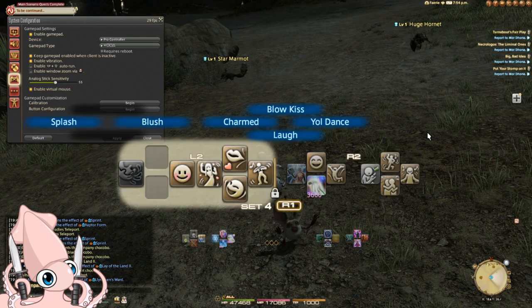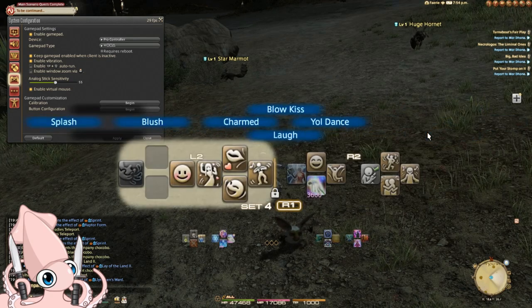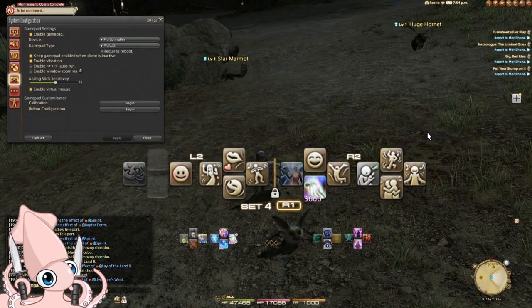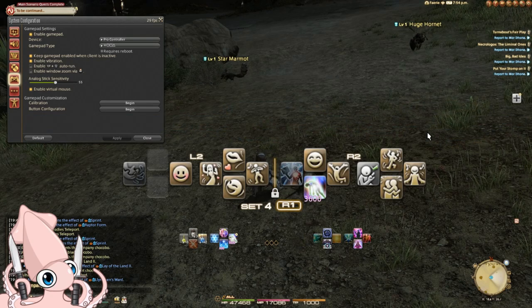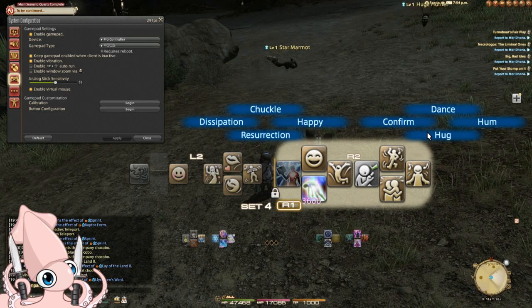There's the left modifier and the right modifier. Once you activate the crossbar, you then use the face or D-pad buttons to actually activate the actions you've allocated on it. Pretty simple.